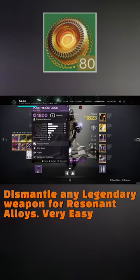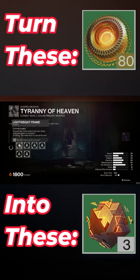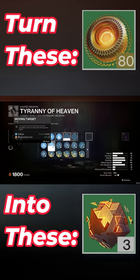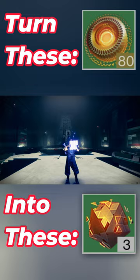Resonant alloys are a lot easier to get — you get them by dismantling any legendary weapon in the game. Every five resonant alloys you get, you can turn them into at least one harmonic alloy for your raid weapon crafting. Hope this helps you in crafting those raid weapons!